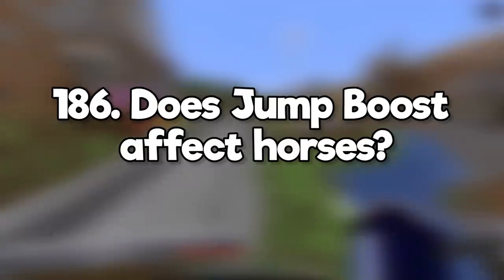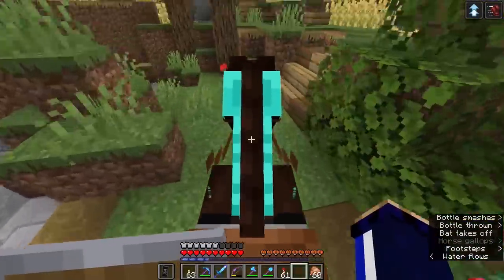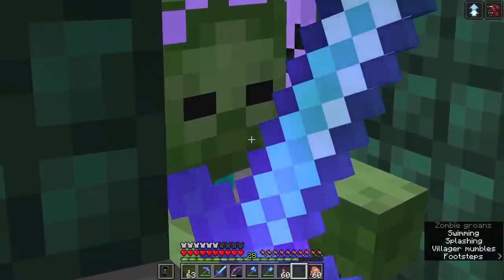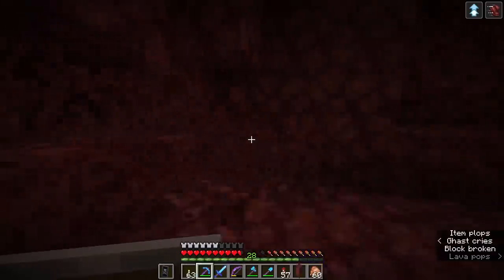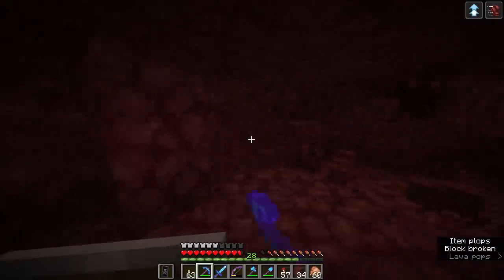What are the conditions for zombies picking up items? It is randomly decided whether zombies can pick up items or not, but they can trade items they're holding for items which are more effective or do more damage. What's the best way of finding ancient debris? Instamine netherrack with an efficiency pickaxe or blow a lot of it up with TNT and beds. Watch out for lava though.